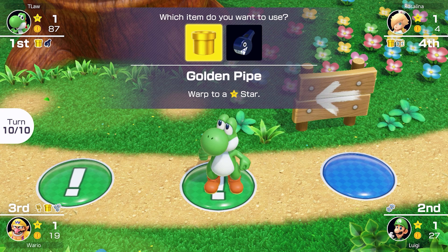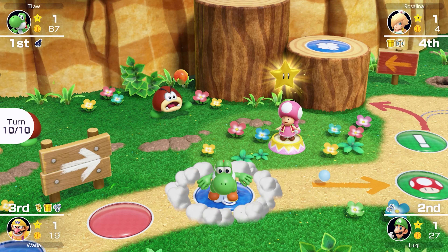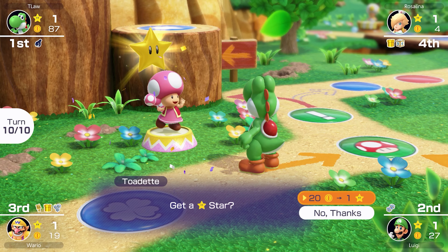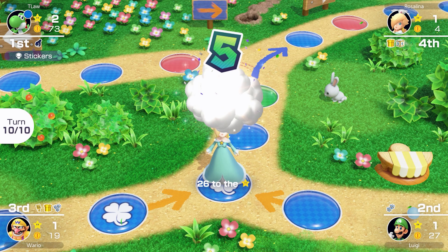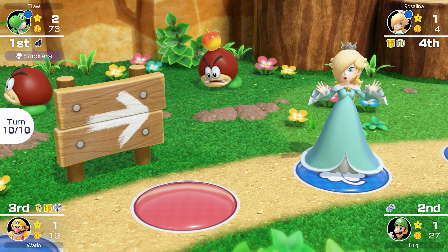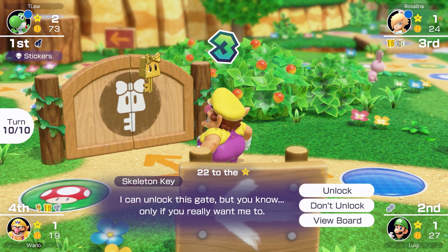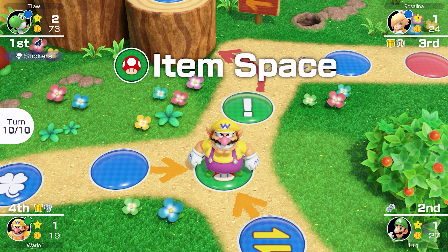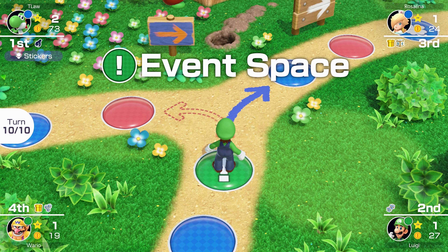It's the final turn — it's golden pipe time. We don't have to worry about the sign, so we've pretty much survived this challenge, which I'm very happy about. Rosalina won't be able to use her golden pipe — that was a bold purchase. Wario made the worst play landing on that item space; he could have got a star this turn but was desperate to use that skeleton key. Nobody uses their items this turn, which is weird because they all had dice blocks.